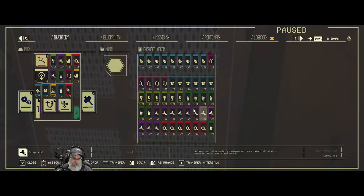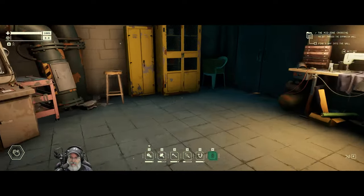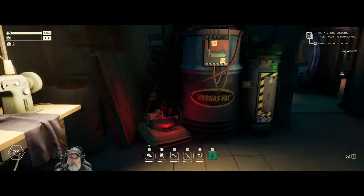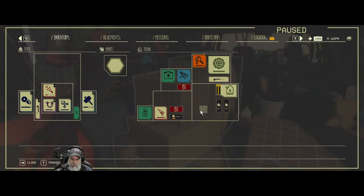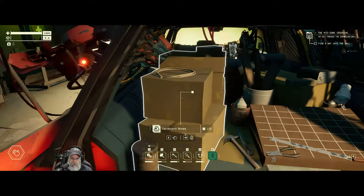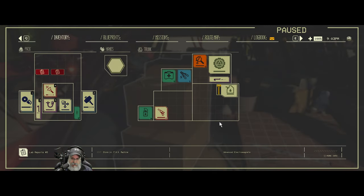Let's see if we can make the blowtorch. I want to put stuff in here — the big stuff in here. Let's grab these paint items and put them in here. These two things can go in the fax machine.